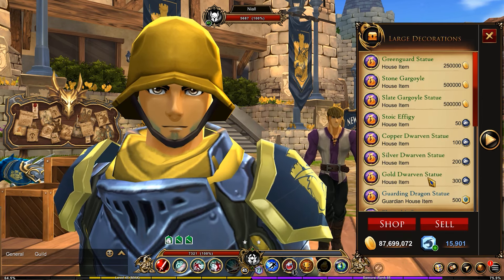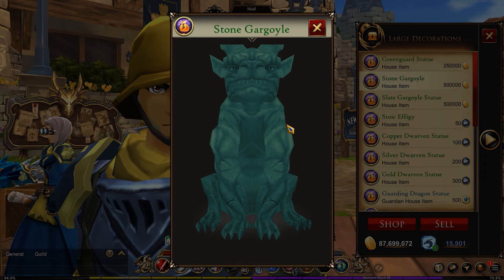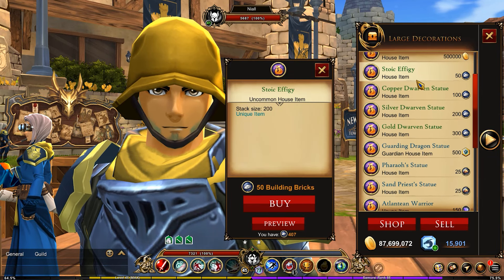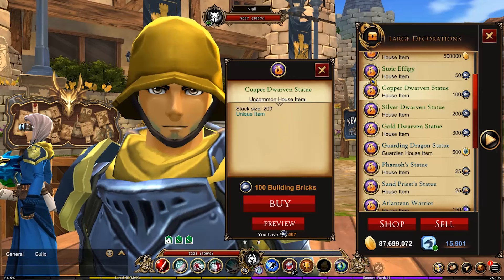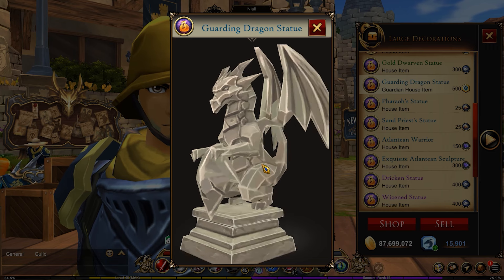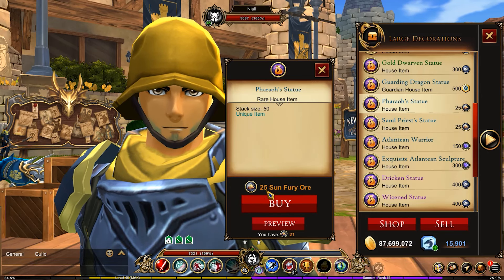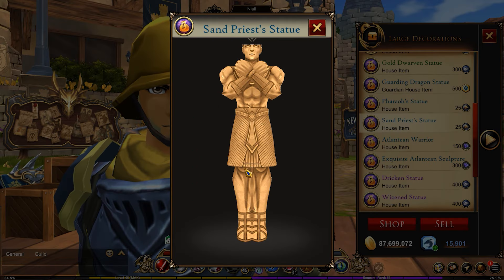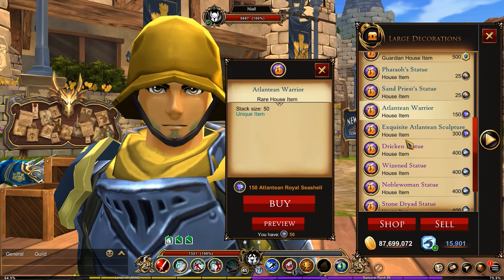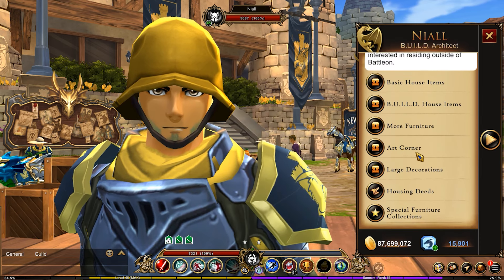In large decorations we've got some statues — that's the one from Greenguard, it's enormous. We've got a golem, a gargoyle, a stoic, and then brass/copper, silver, and gold versions. There's a guardian dragon statue and a pharaoh's statue that requires Sun Fury or Holy currency. Those are not going to be easy to get. There are also atlantean items requiring more atlantean currency — we've definitely got our work cut out for us.